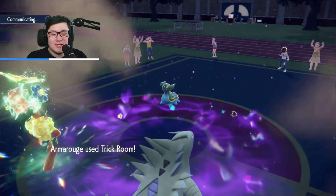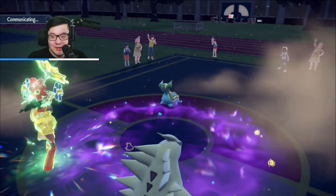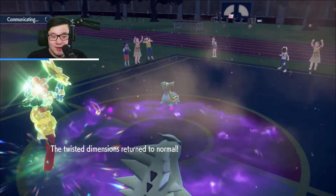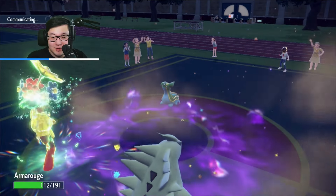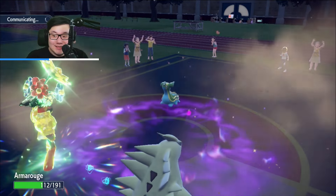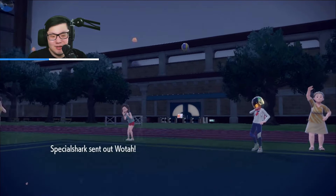Now it depends on whether it's Porygon-Z on the field. I'll just Expanding Force/Rock Slide most likely, because if I hit one of the Expanding Forces I probably win the game. If it hits the Gastrodon or the Porygon and it's Porygon, I pick up the knockout. Maybe I don't KO the Gastrodon with the Double Up, though it is chipped. Sinistra going to come back in. Hospitality.